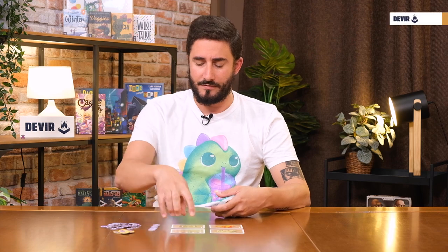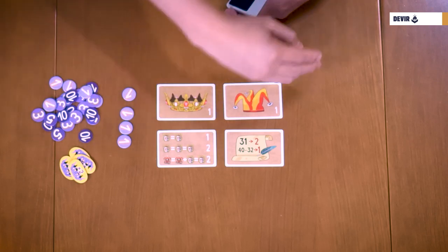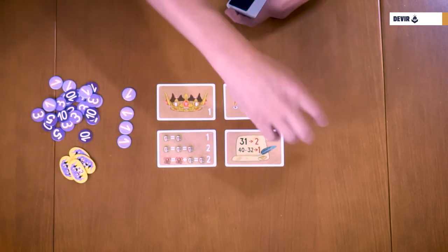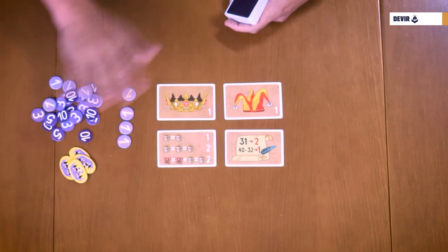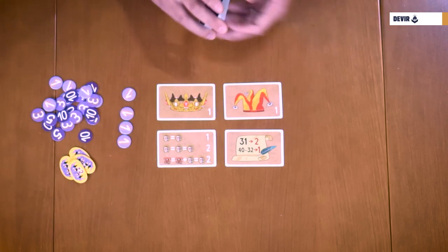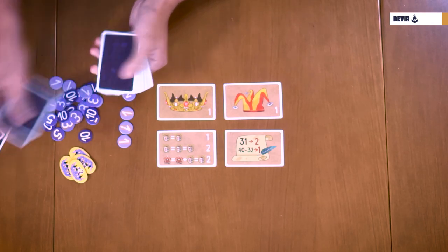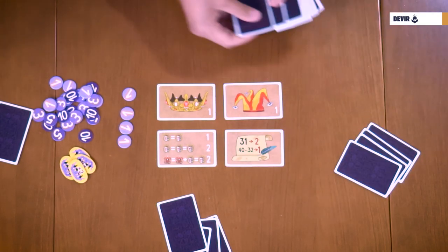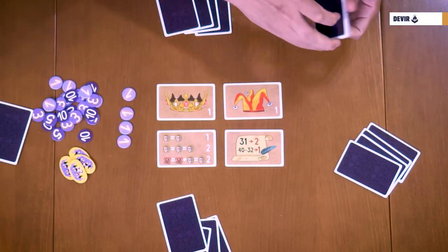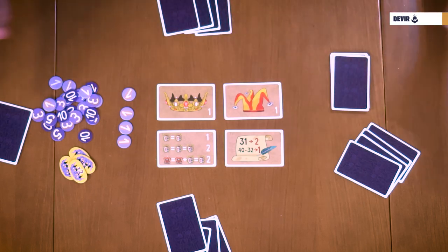The setup in this game is really simple. You just have to place the four suit cards in order, with the Queens and Jesters on the top row and the Pairs and Endgame in the lower one, and leave all the chips and double down counters to one side. Choose a dealer, and that dealer must shuffle the cards and deal four cards to each player, creating a face-down bet deck with the remaining ones. And with that you can start playing Regime.